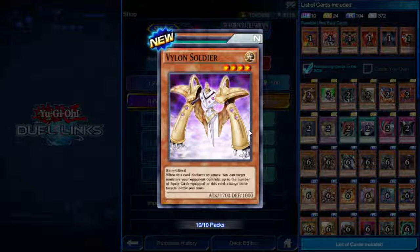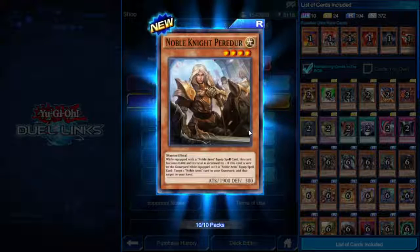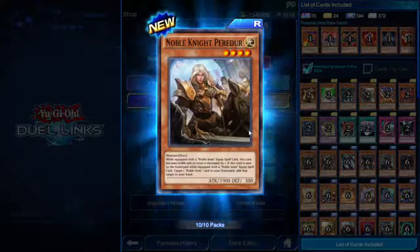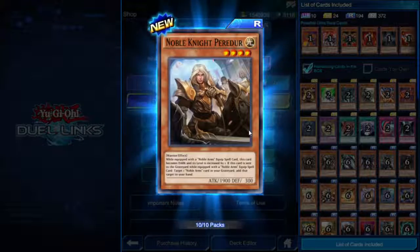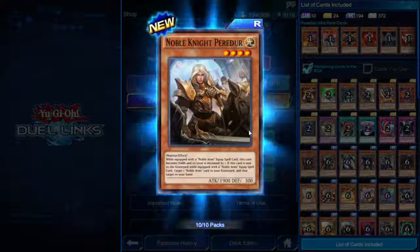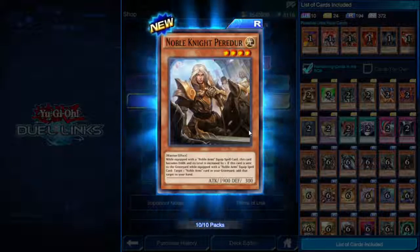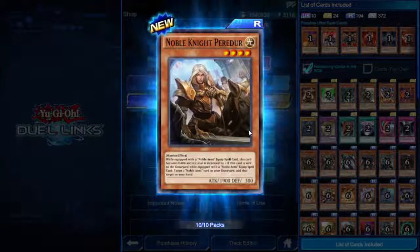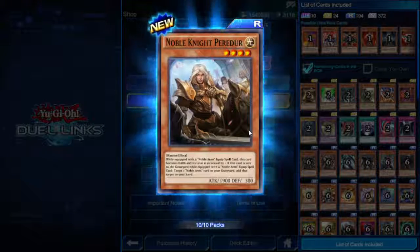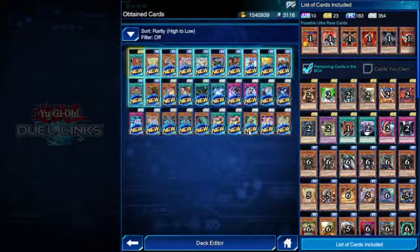So it seems like this box mostly revolves around equip spells, aside from the Six Samurais, Bujins, and Evilswarms. First Noble Knight monster — Noble Knight Peredur. While equipped with a Noble Arms equip spell card, this card becomes Dark and its level is increased by one. If this card is sent to the graveyard while equipped with a Noble Arms equip spell, target one Noble Arms card in your graveyard and add it to your hand, recycling your equipment.